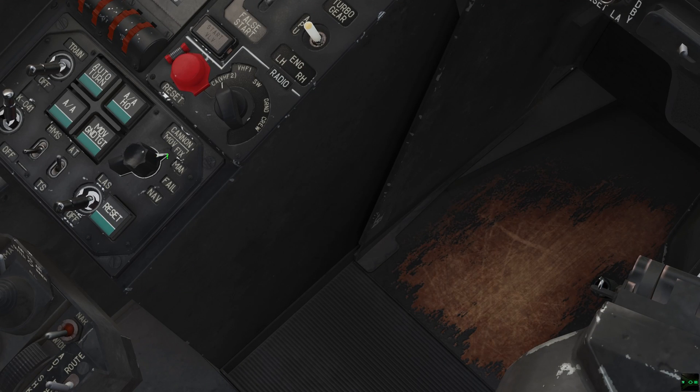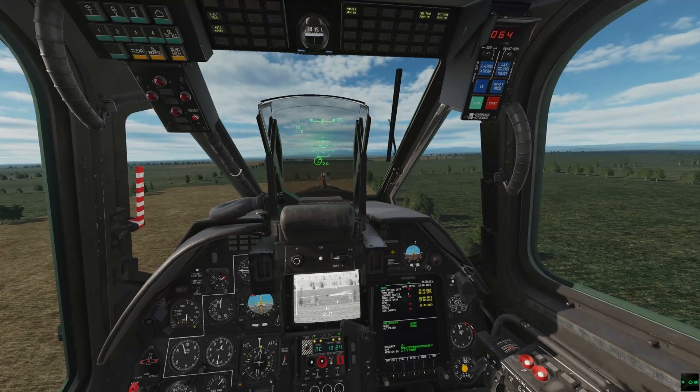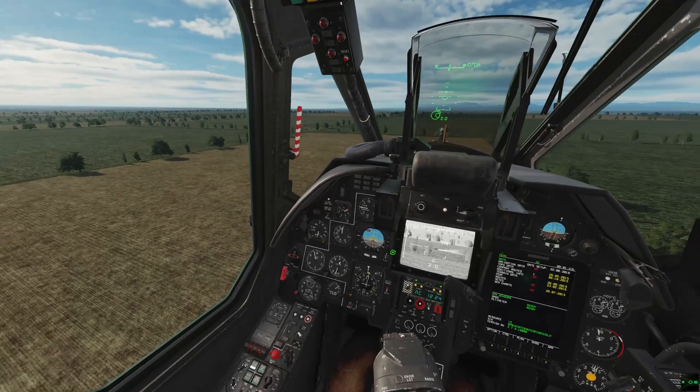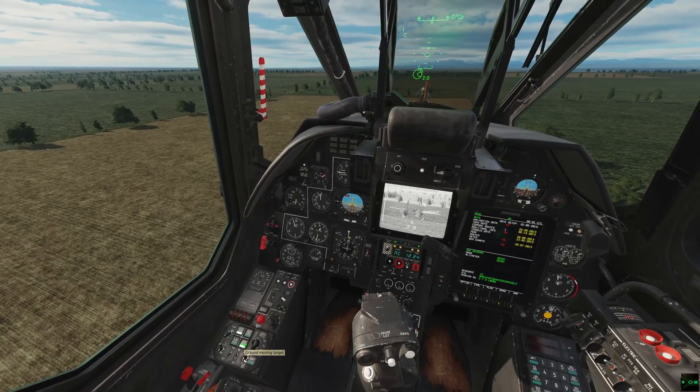You probably only need to know that moving is the default and fix has its uses. Manual mode is for you if you really hate progress, while fail and NAV are backups if your combat and nav computers are inoperative. Moving mode is what you're used to — calculated impact points based on your Schwall's pointing and contrast lock, with ranging, elevation, and target lead. This is likely the norm for most flights.